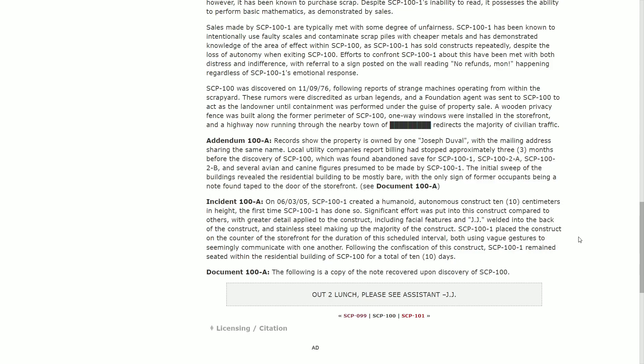Following the confiscation of this construct, SCP-101 remained seated within the residential building of SCP-100 for a total of 10 days. Document 100-D: The following is a copy of the note recovered upon the discovery of SCP-100: 'Out to lunch. Please see assistant JJ.'